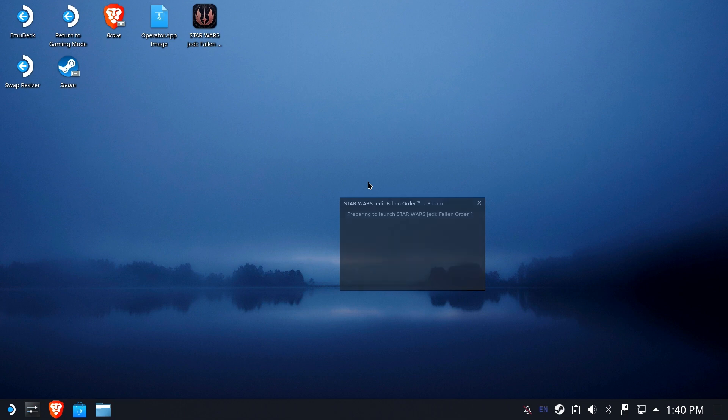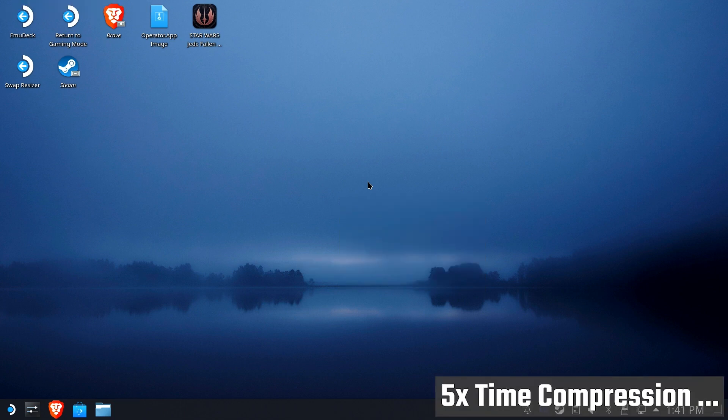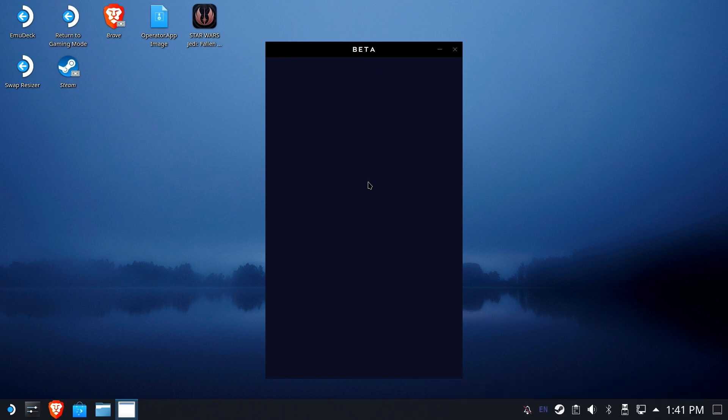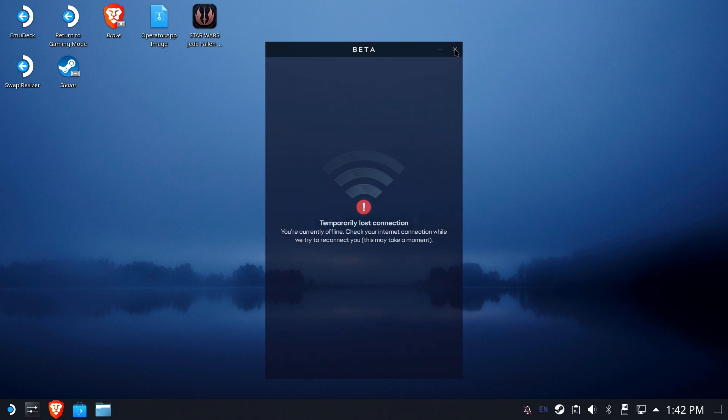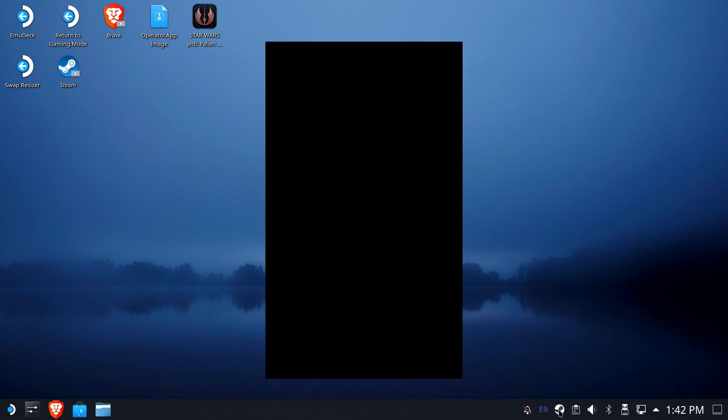So now we're going to go ahead and run it. I'll do some time compression here so you don't have to wait for this game to load. As you can see, we get the purple box, but this time it says beta on top. I'm not sure what the purpose of beta is, but it does happen. You may get this notice the first time you run it — that's not unusual and it'll only happen once. I've done this about a dozen times now and it only happens once.